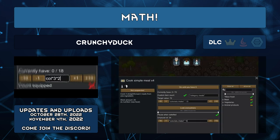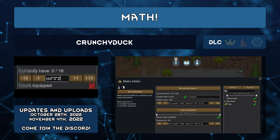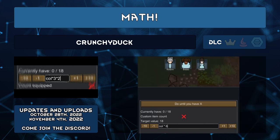Math by Crunchyduck lets you use variables in bills. Want enough meals for your colonists for 3 days but no more — especially with Rot Stink now? Your bill becomes Colonists x3. It will update whether you gain or lose colonists, all without you needing to micromanage it. There's a list of variables including colonists, pawns (which includes prisoners, slaves, and colonists), mechanitors, animals, babies, and lots more. This is a great successor to Better Workbench Management.